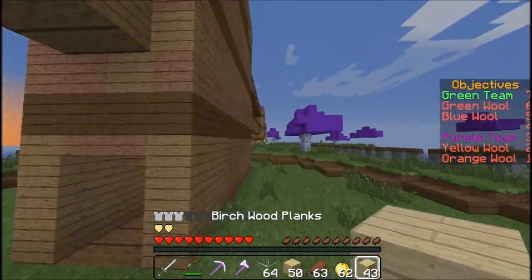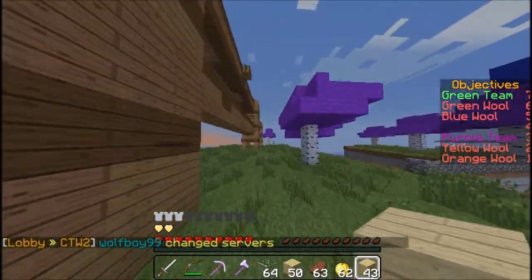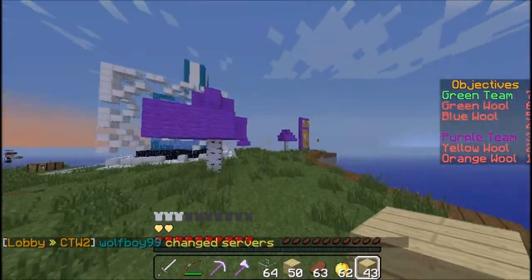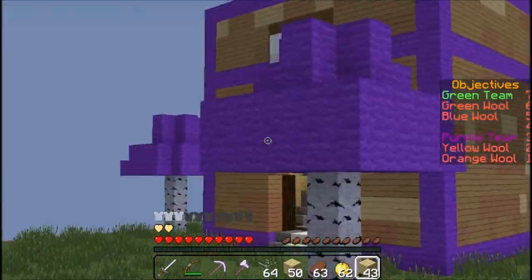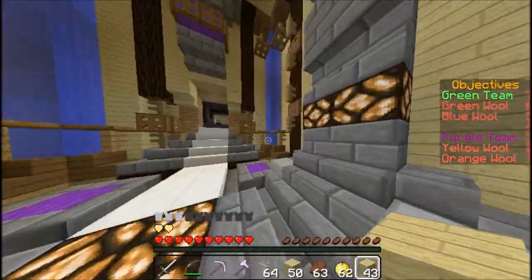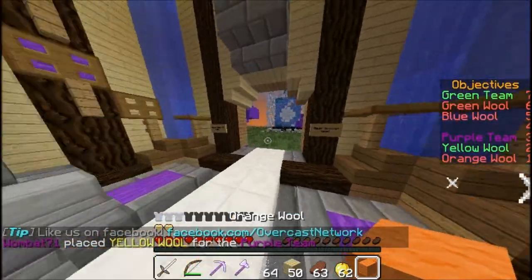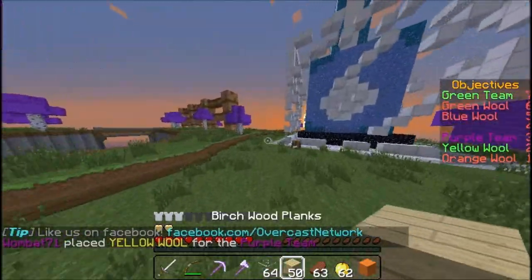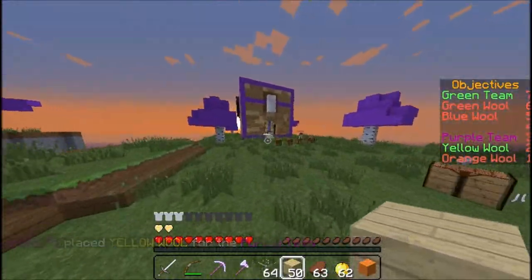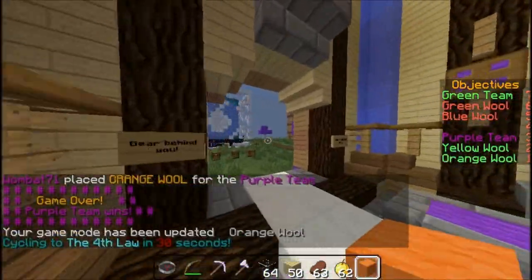So just coming back here. Hopefully no one single caps. I don't really like how there's two wool placement spots — it's kind of a pain. They're just where you spawn. So it's over here — just place the yellow wool. And just come over here and place orange. Just place that like that, boom.